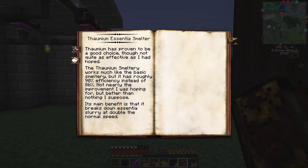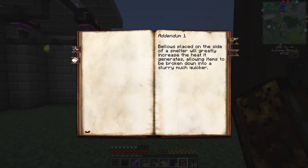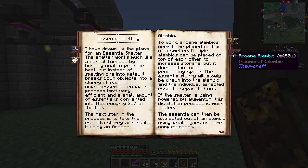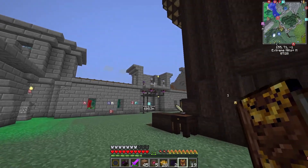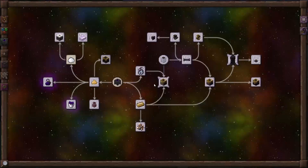This one's 90% efficiency, and the previous one was just 80 — 20% loss. So it does make it a lot better. We're going to have to upgrade to the Void Metal Essentia Smeltery downstairs, and that will help reduce the effects of the flux in the area.